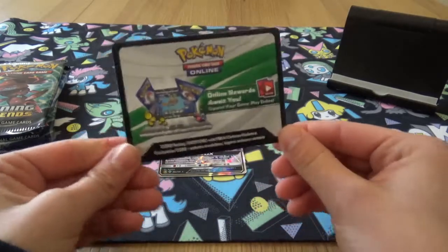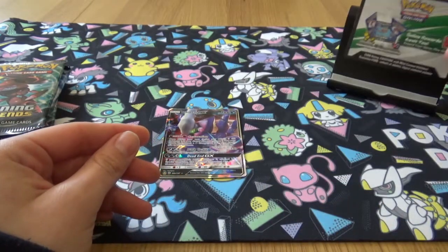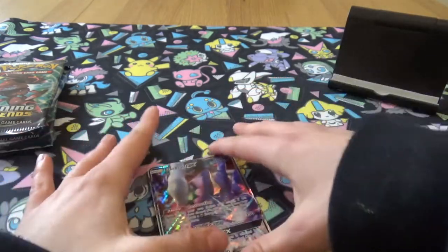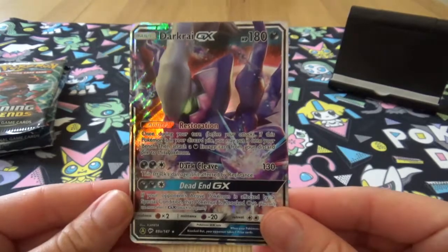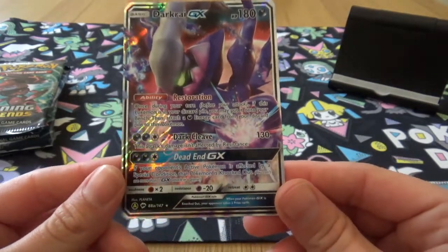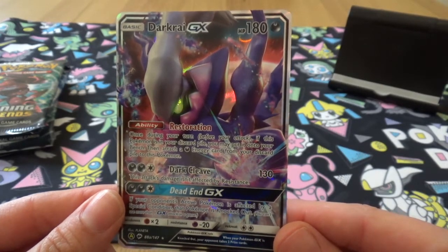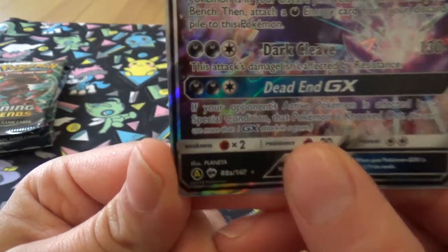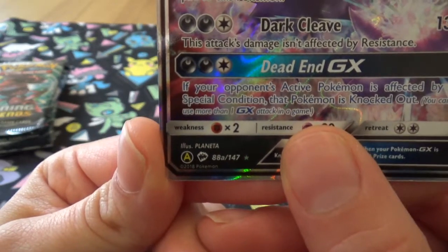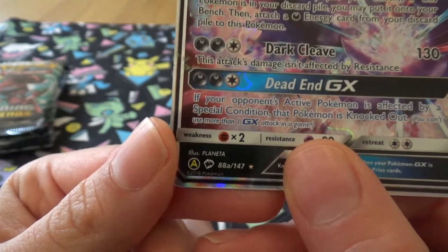So first things first, you've got the Pokemon trading card game online code — this will get you your Darkrai promo. I'll pop that to one side and here it is. It is the same as the other Darkrai card, just an alternate color I believe. Just like the Shiny Sableye — I can never say that right — card. So yeah, this is just an alternate coloring and it is an alternate card and not a promo, which I'm kind of glad they did because promos do get thrown around quite a lot.